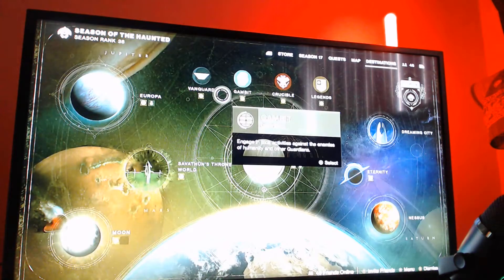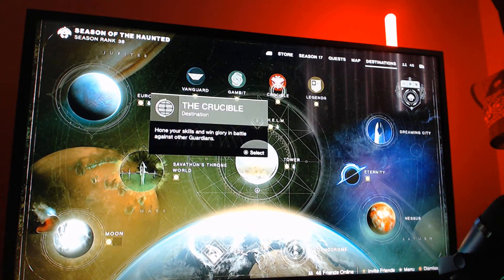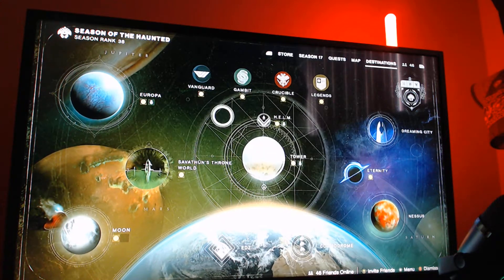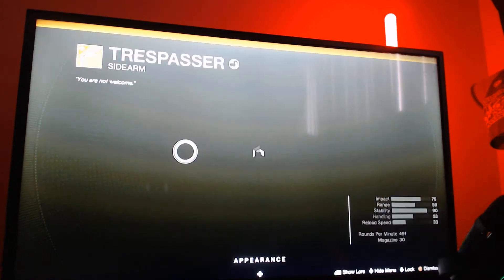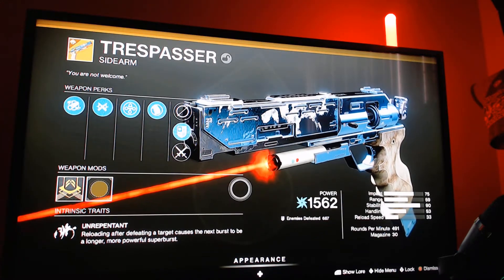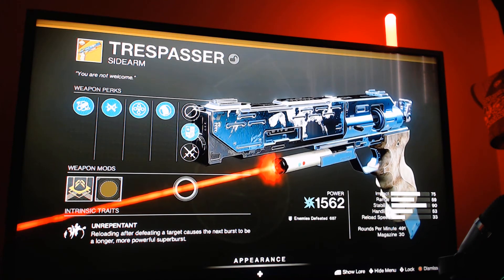The third step is to complete activities — that can be anything from Vanguard playlist strikes, Gambit, or Crucible. I personally found that Gambit and Crucible wins help you progress a lot faster, and Vanguard Nightfall strikes give even faster progress. You do not have to get kills with the Trespasser for step three, but if you do use it during Gambit, Crucible, or Vanguard activities it will progress the progress bar a lot faster.